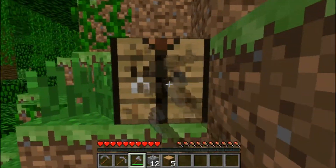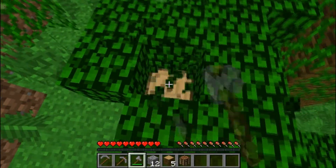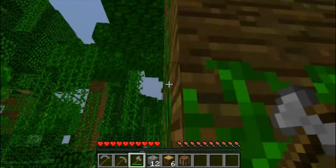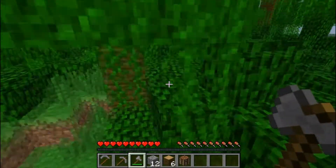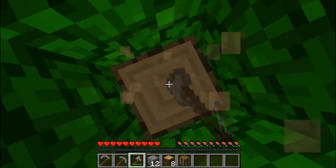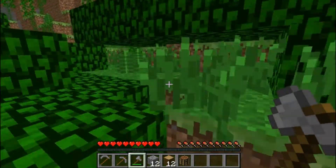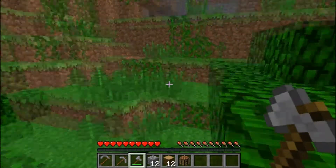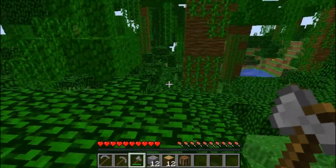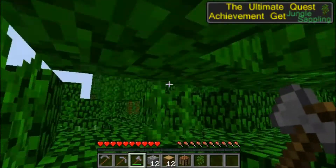Pick up my crafting table. I hate the little shrubs in the jungle. Get all this tree. I'm probably going to move out of the jungle because I don't really like jungle biomes. Hello jungle sapling — got that.